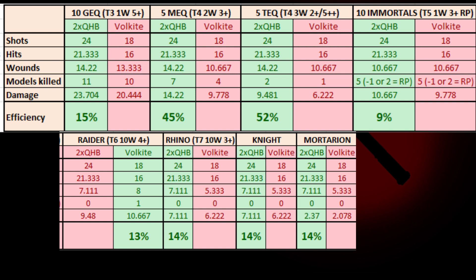It's also worth noting the other significant differences. The Contemptor is toughness 7, it doesn't degrade or lose fire volume, it reduces incoming damage by 1, and is more mobile than the rapier — and it's not awful in combat.